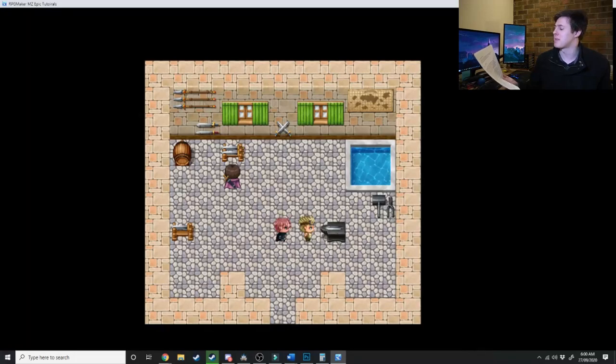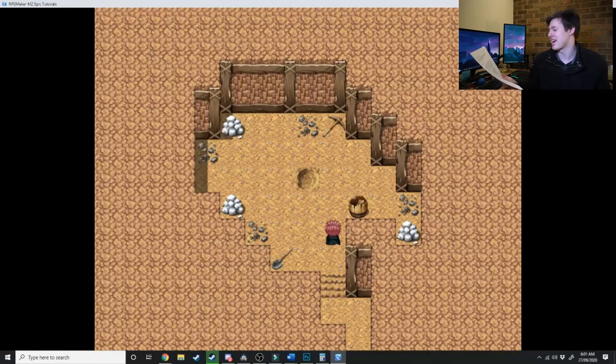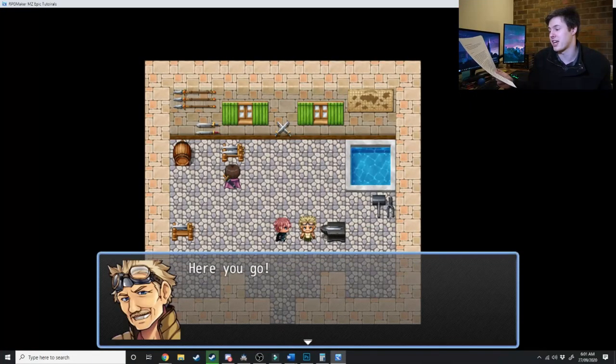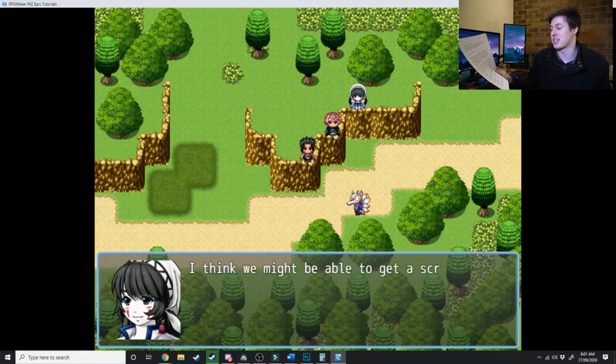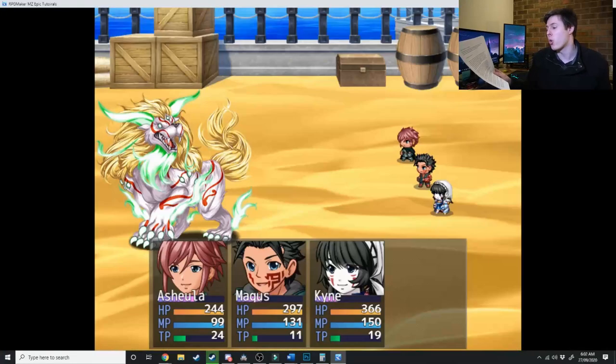The players can ask the local blacksmith about silver weapons — he says he can forge them if they can bring him some silver. They get the silver from a small cave nearby, the blacksmith forges the silver weapons, and they go to hunt the bear. They find a good location to ambush it. Upon seeing the bear walk across the road, they notice it has magical runes on its back. One character mentions a dispel scroll might weaken it. The players can choose to attack now or head back to town to buy a dispel scroll — but if they go back, the bear attacks again in the meantime, killing another caravan.